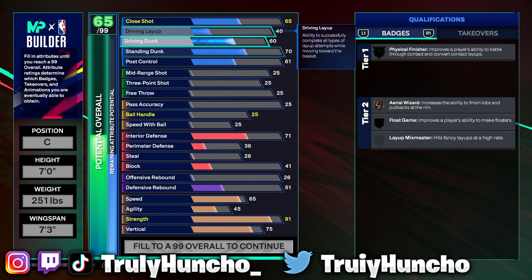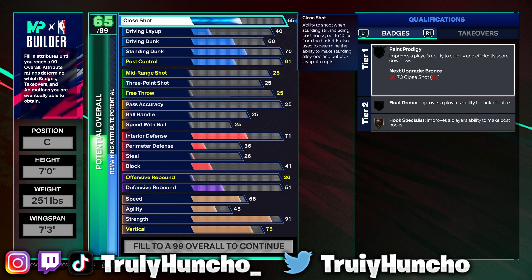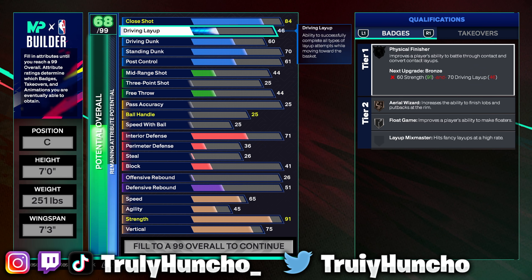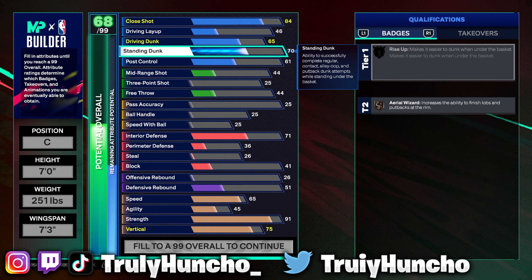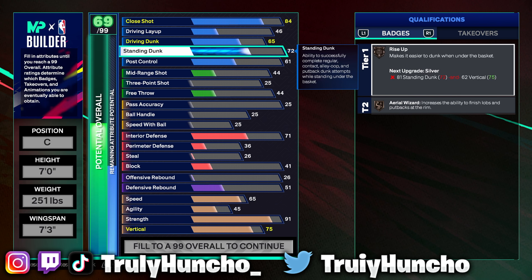Now let's head into the finishing. For your close shot, upgrade it to an 84. For your driving layup, upgrade it to a 46 — your driving layup ain't really that special. Your driving dunk, upgrade it to a 65 so you can unlock some dunk packages. And for your standing dunk, upgrade it to a 95 — you will get Hall of Fame Rise Up, which is crazy. You can also put cap breakers at the standing dunk for Legend Rise Up. For your post control, upgrade it to a 64 so you can get Post Powerhouse on bronze and Hook Specialist on bronze.